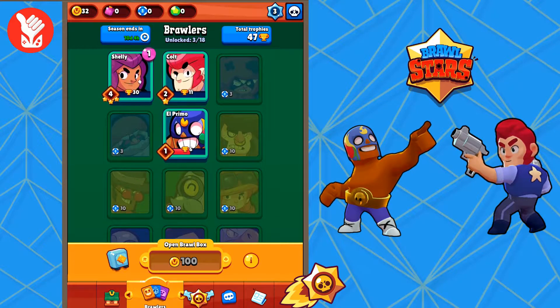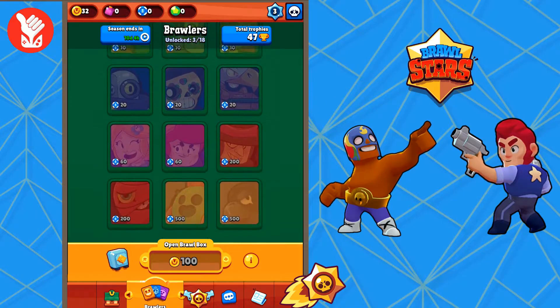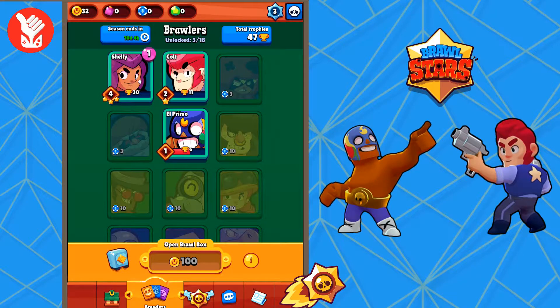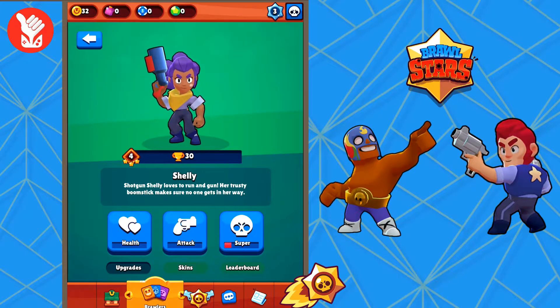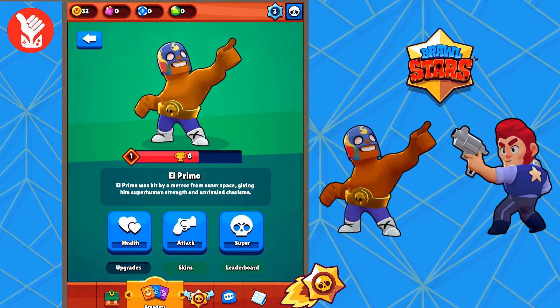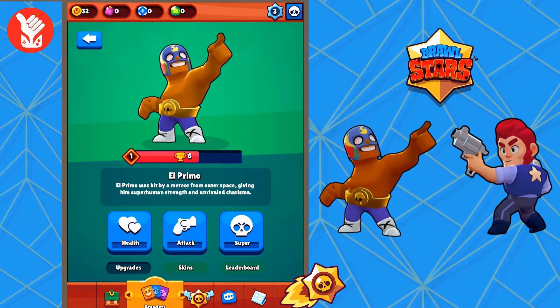Supercell does a really good job at upgrades and things of that nature. Right now I only have three characters unlocked — I just started playing this game earlier today. We have Shelly, which is my favorite; she uses a shotgun and she's a good mid-range character. Then we have Colt, which is a long-range guy. And this guy here is El Primo, a true brawler up in your face — he's a wrestler and you don't want to get too close to this guy because he'll rip your face off.